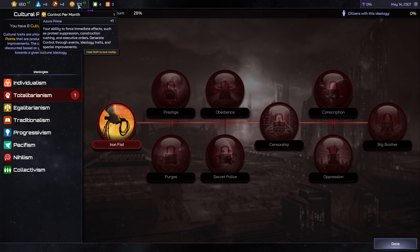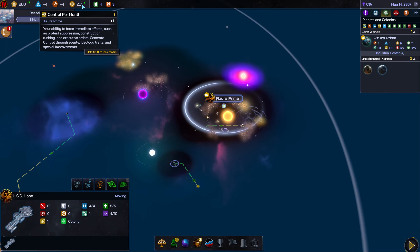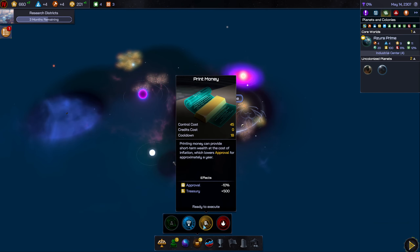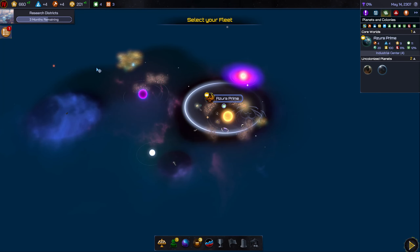That gave me an extra 100 control — so this is a resource I get one per turn right now, but I'm guessing I'll get more down the road. That's what feeds these abilities so I can do more than one thing, it just costs me. We could do emergency speed.